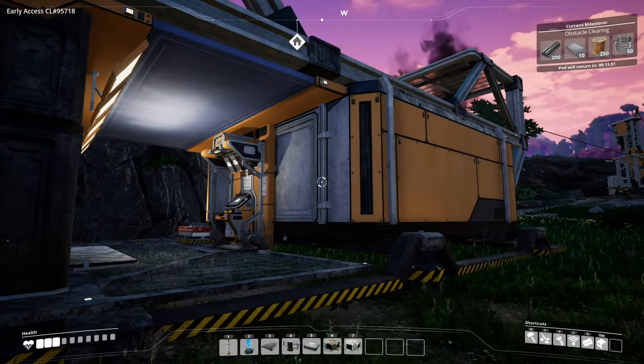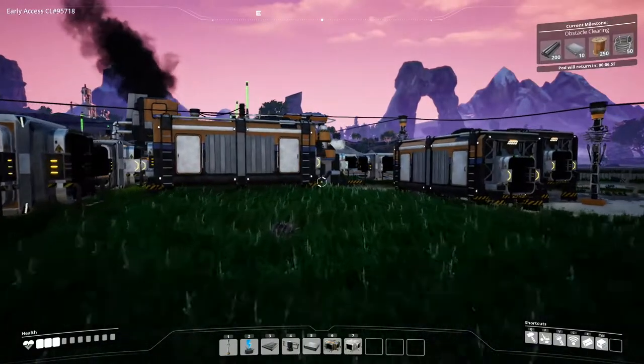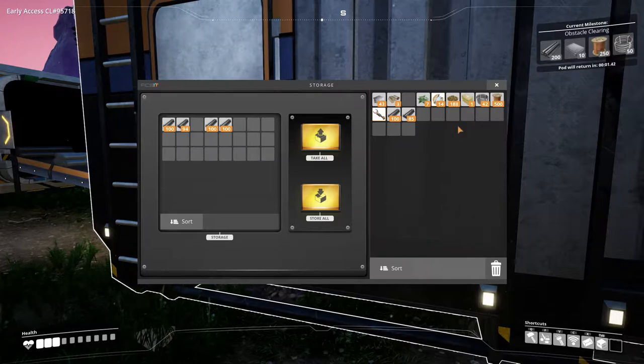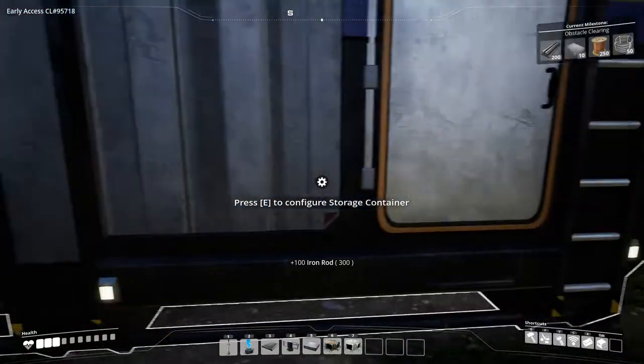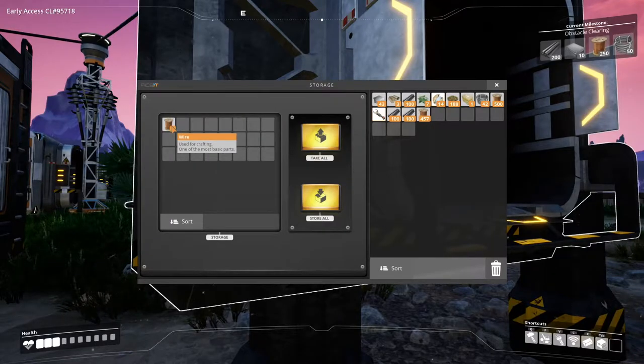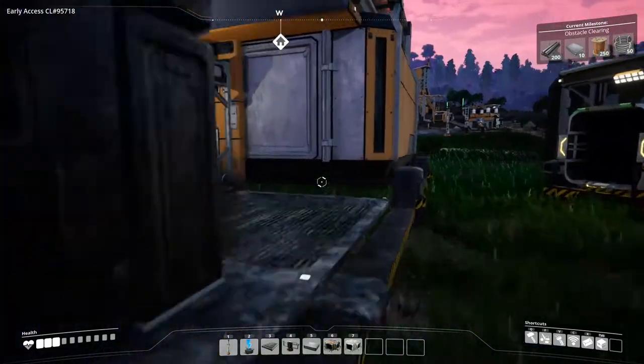I should be able to get most of the obstacle clearing done and dusted now. If I run over here, one of these - this one - has rods in it. I need some extra rods to turn into screws for the reinforced plates. And around here, this one has cables in it - yoink. It has wire in it; I'll need to turn some of those into cables.